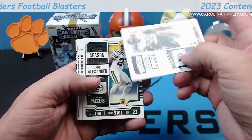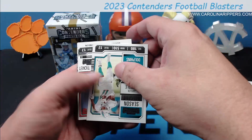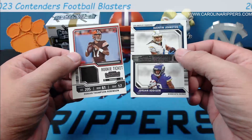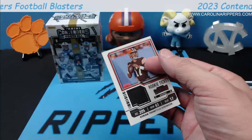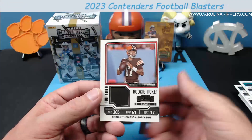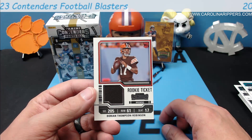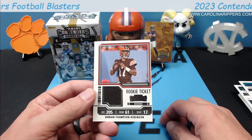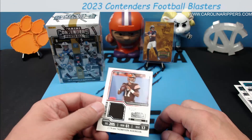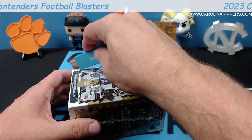Last pack in box number one looks like a mem card. Josh Jacobs — I said Jacorian Bennett, what the heck — Derrick Henry, Jaire Alexander. We did not get a base rookie in here. Reddick and Burrow. Our mem is Jaylen Waddle slash DTR on the back, with Quentin Johnston and Jordan Addison. Not a bad card to get, but look at this — oh my gosh, Panini, come on. Look at the centering on that. That's not even 90/10, that's like 97/3. That's just depressing.